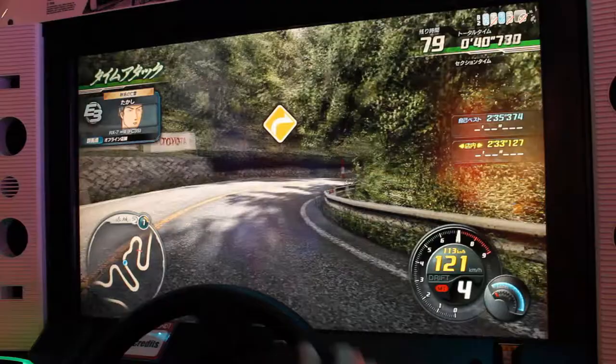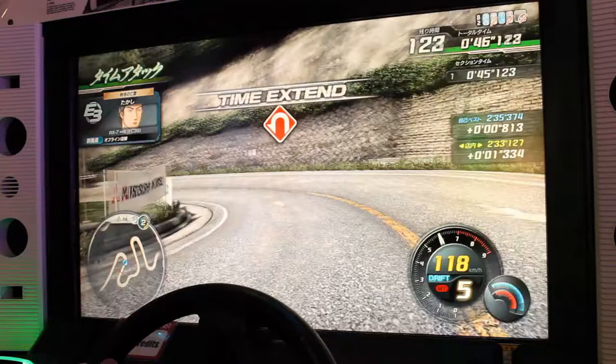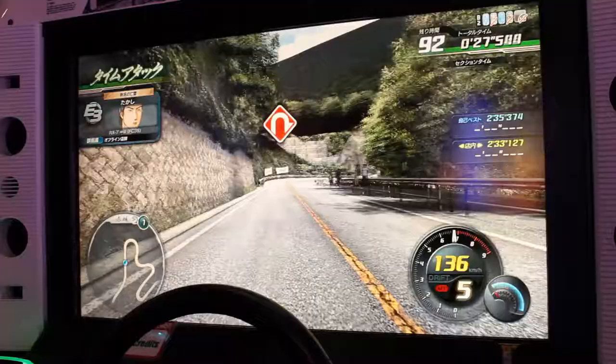For the 5th corner, he locks the wheel right, gasses off, and locks the wheel left. Brake cancels 4 times into the 6th corner, locks the wheel right and gasses off. He shifts up before the 7th corner, brake cancels 4 times, locks left, and gasses off.